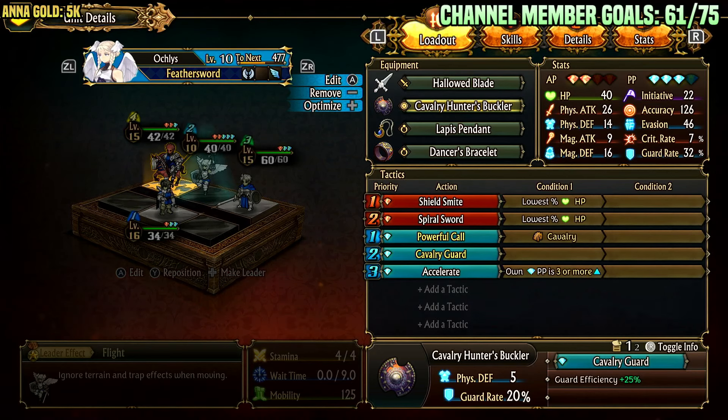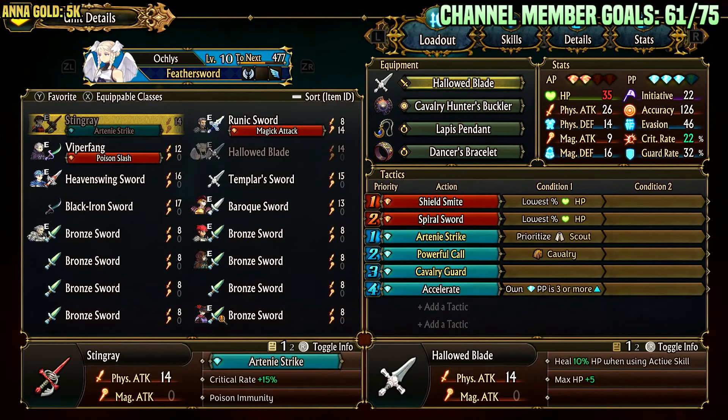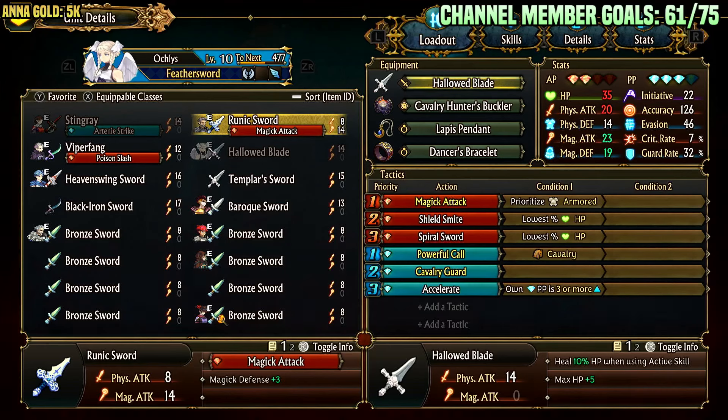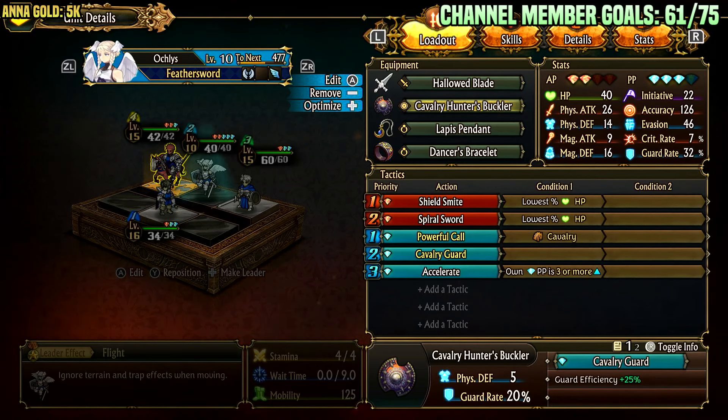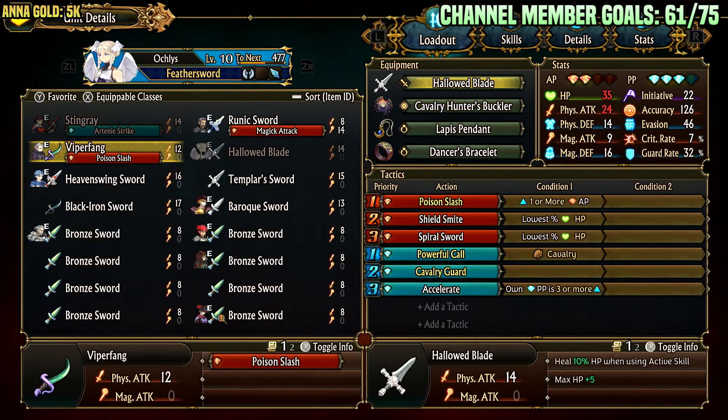For loadouts, let's go over swords first. She can use a few different swords. She can use Runic Sword and go for two magic attacks — magic attack has 150 magical potency and with her stat it has decent output, so she could go for tank busting on Runic Sword. She can also go for poison stacking on Viper Fang, which can be useful against certain enemies.